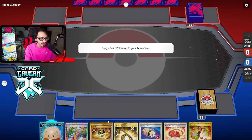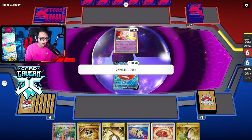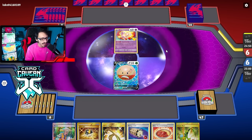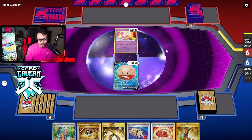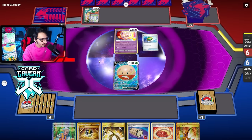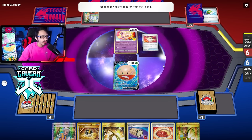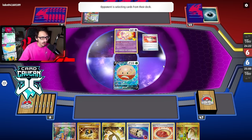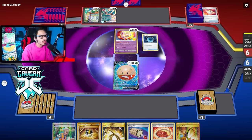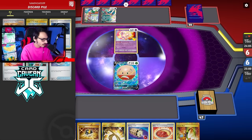We open up an Electrode with a Spicy Curry. This hand actually lets us do 210 damage turn one. They have a Mew. It might be better to go into Cloth this turn. If they're playing Charizard, we need to use Electrode against Charizard. This might be Roaring Moon EX, which is fine — one of our better matchups. They have an Ultra Ball. It is indeed Roaring Moon EX. They're playing Path in their deck — that's an interesting card to see in Roaring Moon.